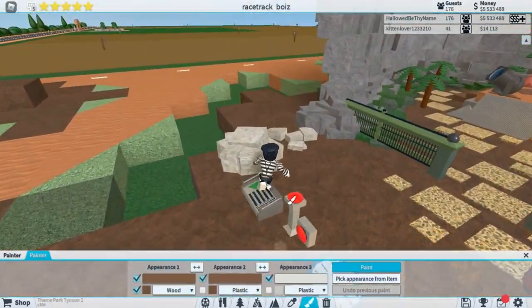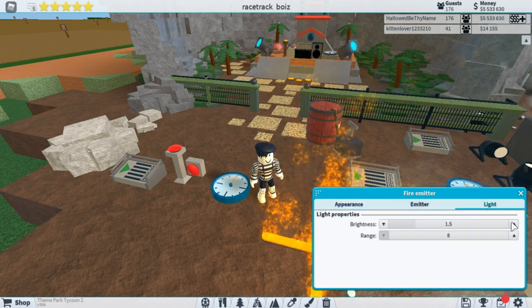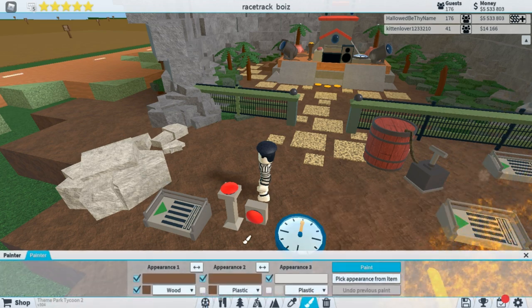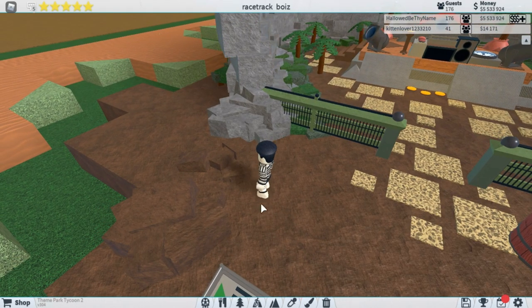Other than that, not much was added. There are a couple of changes — like you might have noticed this arrow system, I don't like how it feels at all. But that's okay. Also, you could paint a few items that you weren't able to paint before, like these rocks — they were never paintable but you can now, which I think is pretty cool.